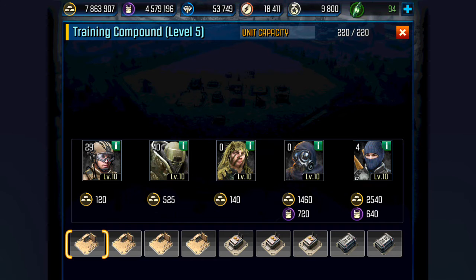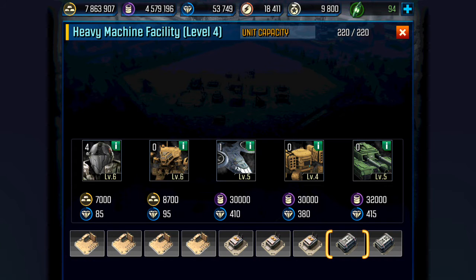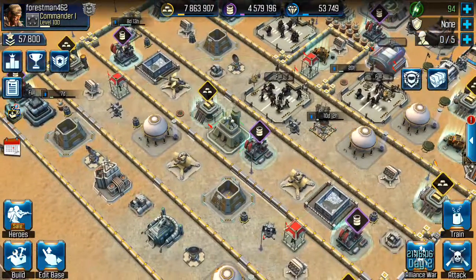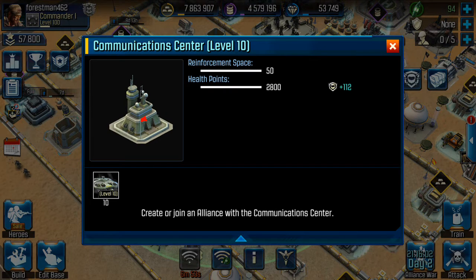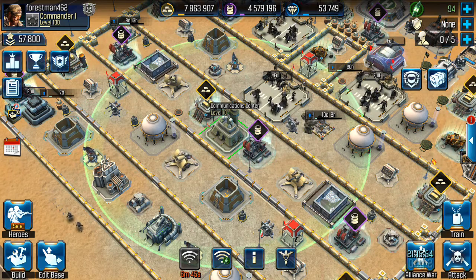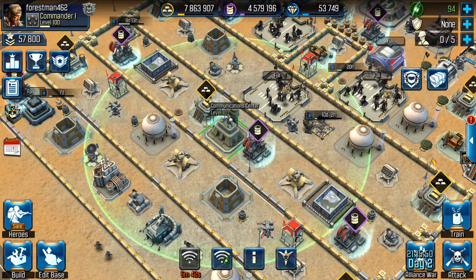40 juggernauts, 29 assaults, 4 RPGs, 3 dragonfires, 3 RD1s, 4 goliaths, and 1 warbird. For communications, I never use allied support units in my PvP attacks, but I do have 10 dragonfires as a backup just in case something crazy comes out of that communication center that I can't kill with my four goliaths. That'll be my backup plan.